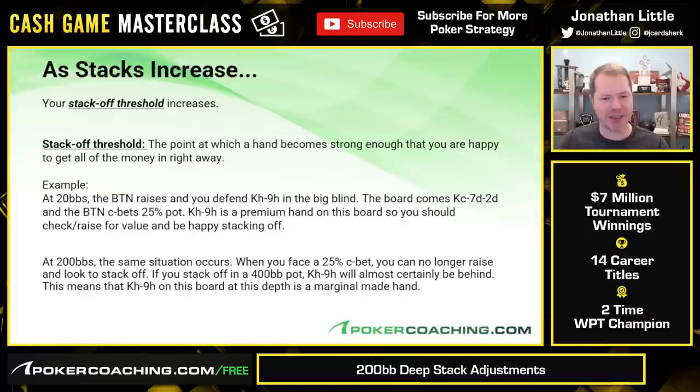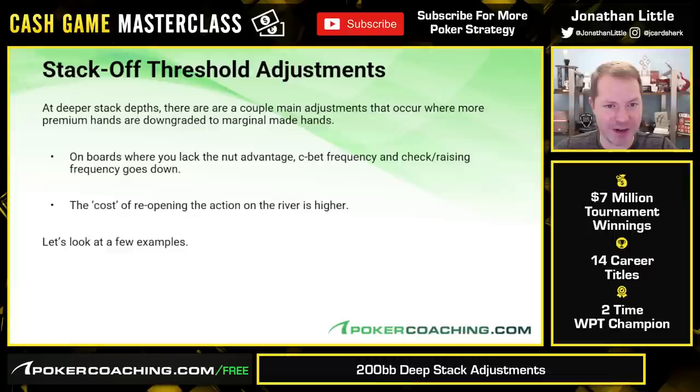Deeper stacked, the plan is just check-call. Check-call flop, check-call turn, check-call river. That's it. Very clear marginal made hand. So the stack-off threshold changes, and this impacts your strategy in a few key ways. First, on boards where you lack the nut advantage, your continuation bet frequency and your check-raising frequency goes down.